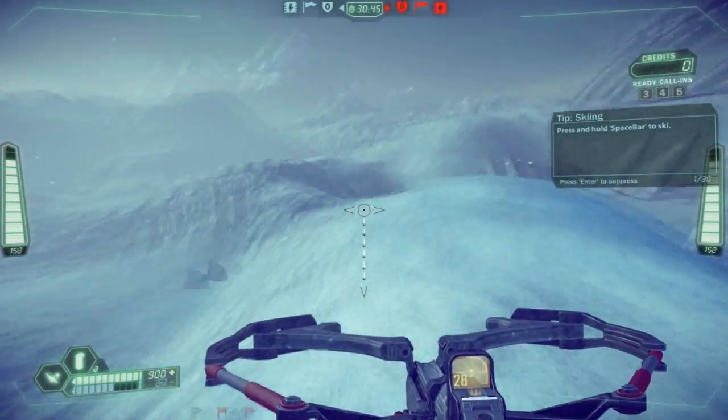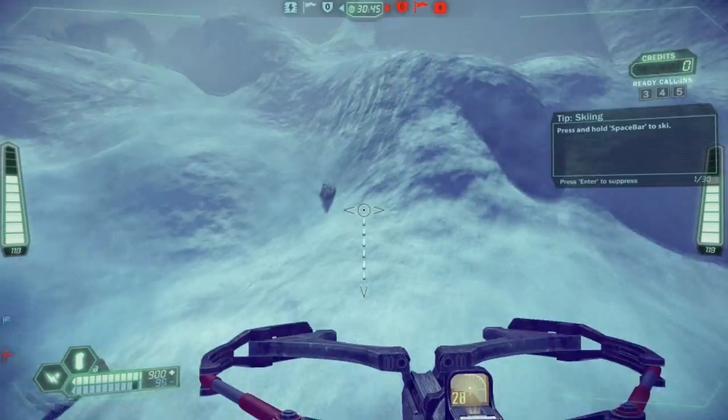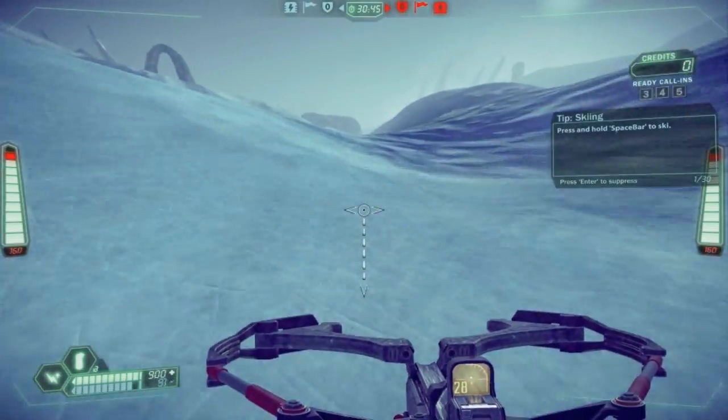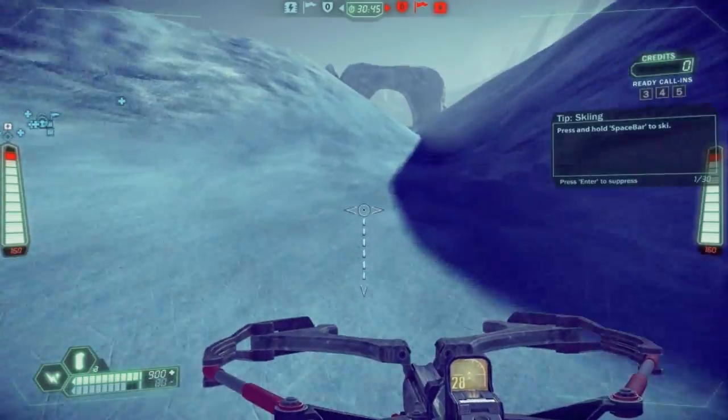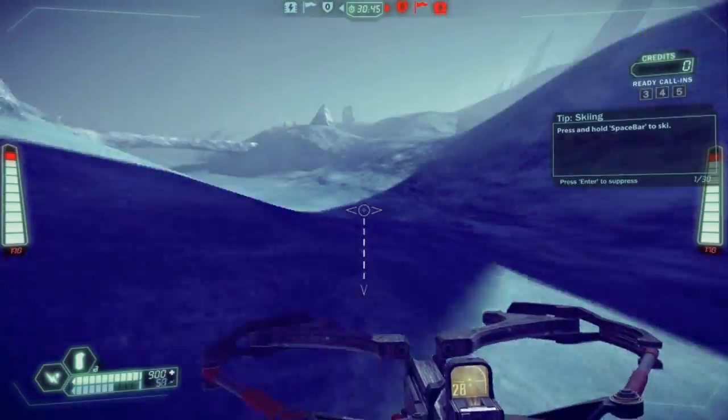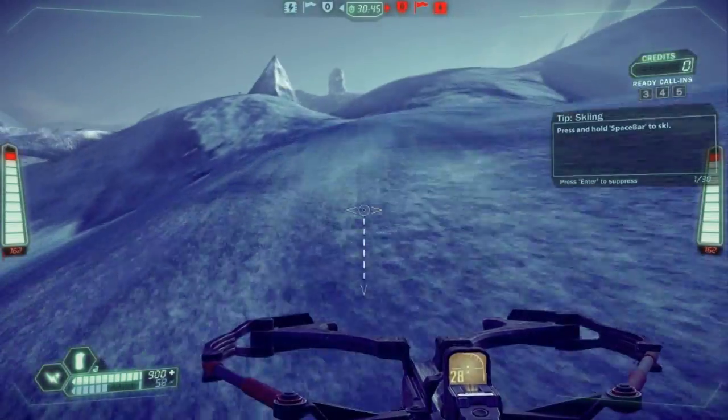When you use your jetpack, the quickest speed you can get to is roughly 74km an hour. Which means if you're going any quicker than that when you activate the jets while falling, you won't gain any speed, or if you use them when you're flying up, you won't lose any speed. You will use your jets mostly to counter the effects of gravity, rather than to actually fly you to places.